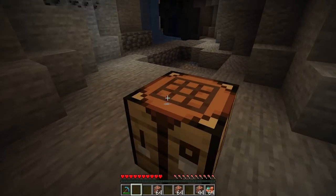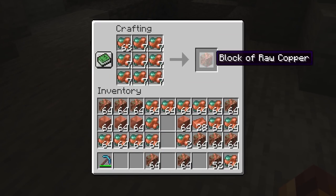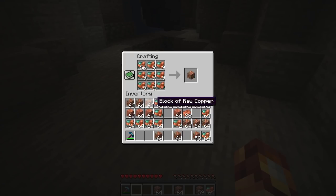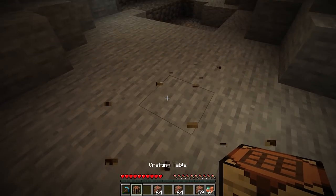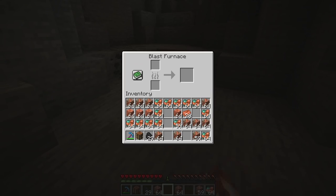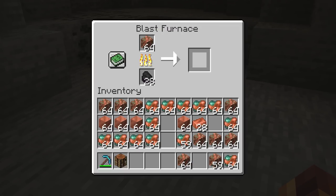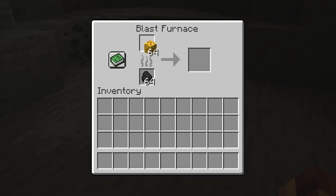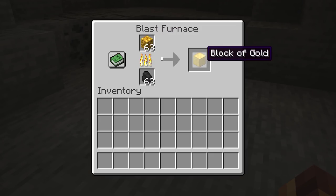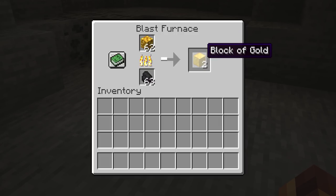There's been several times where I've just had way too much copper in my inventory. Sure, I can make raw copper blocks, but when it comes time to smelt, it's just a lot to handle. So I thought of a perfect way to fix that problem. Watch this — blast furnace. You can see we can basically take the raw form of a block and smelt it into the proper block of that same ore.